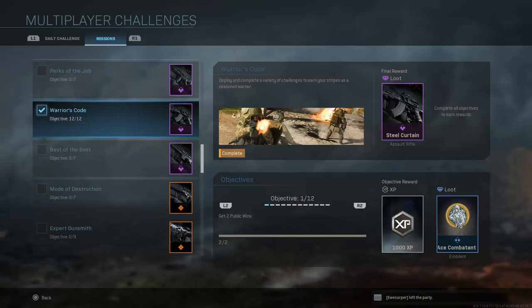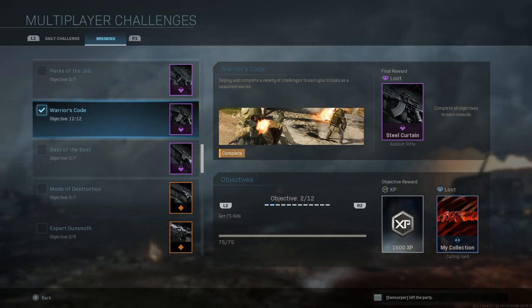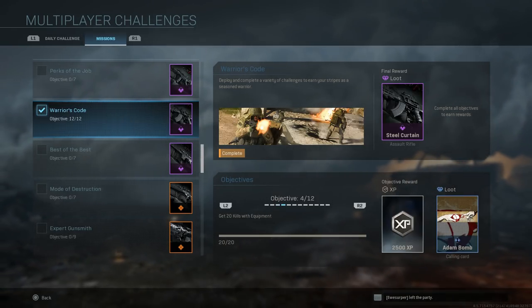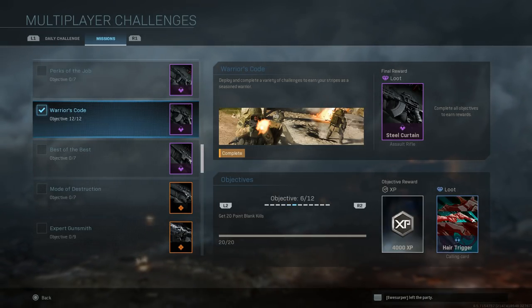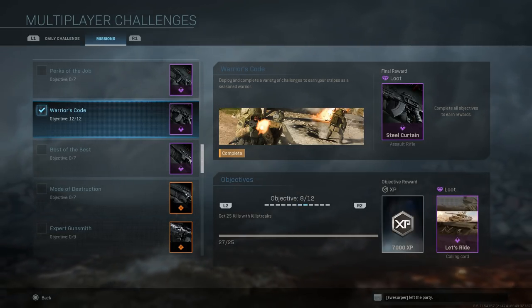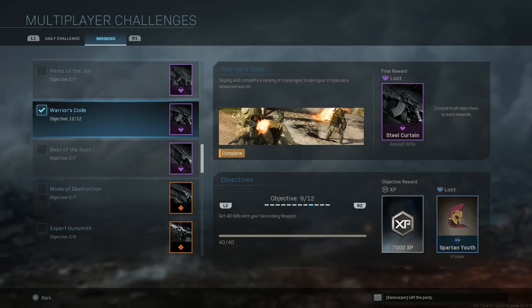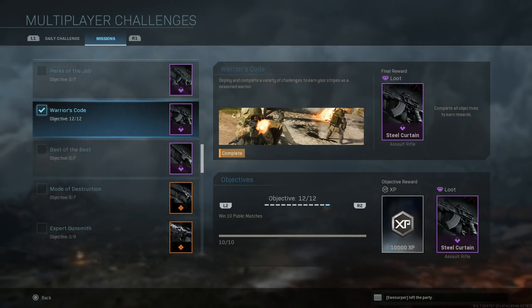Your reward is the Steel Curtain AK-47, which is essentially an AK-15. The objectives are: get two public match wins, get 75 kills, get five headshots in Team Deathmatch, 20 kills with equipment, capture 20 flags in Ground War, get 20 point blank kills, get five wins in any objective mode, get 25 kills with killstreaks.